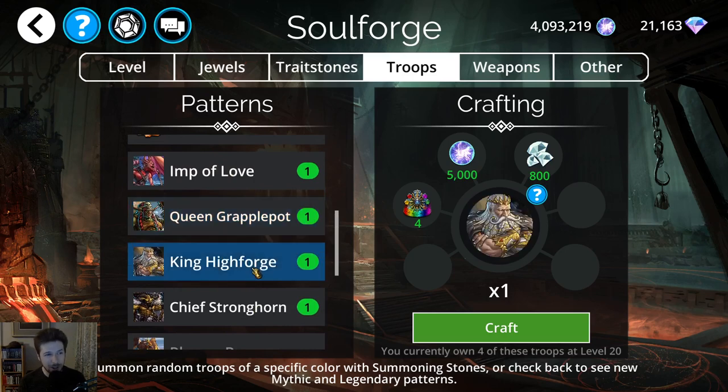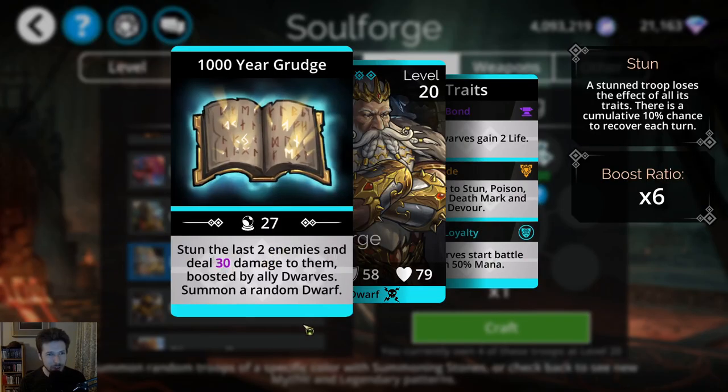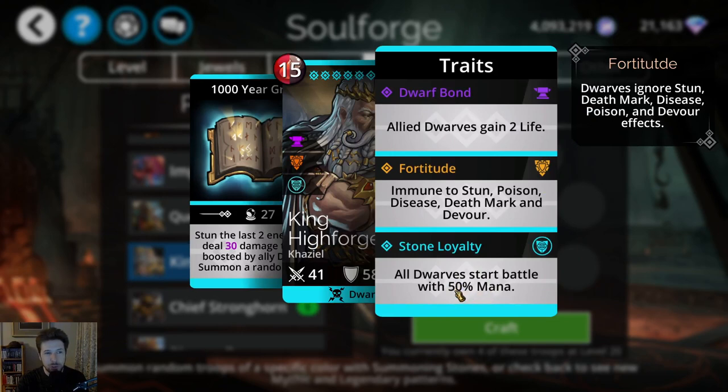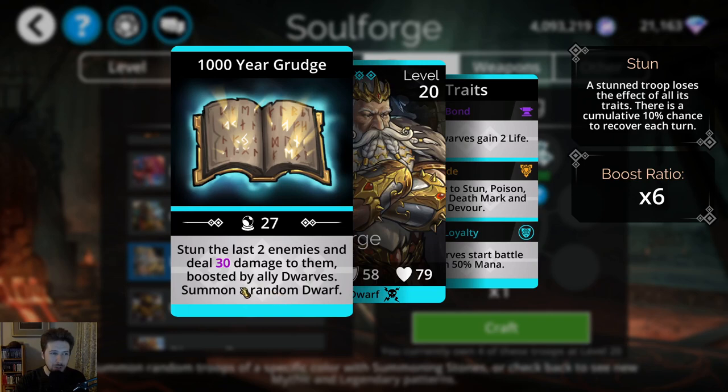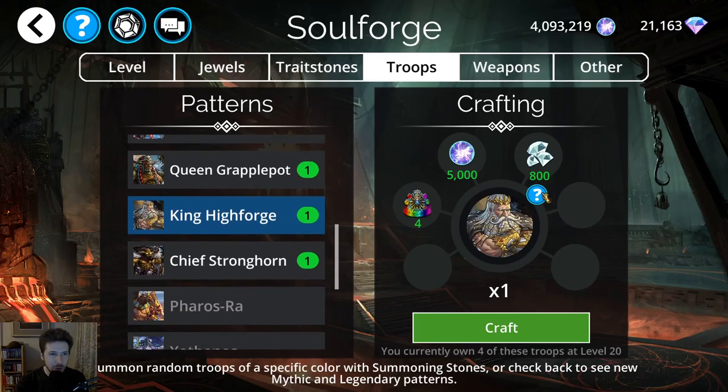If you were to craft a legendary this week, it would probably be King Highforged. It stuns the last two enemies, and I just did a video a few days ago on the Dwarf Class Rune Priest and Dwarf teams. This troop allows all Dwarves to start with 50% mana. If you include it with Dwarven Gates or the Dwarf Hero Classes — Slayer and definitely Rune Priest — those would start with 50% mana if it's in the same team. Plus it will summon a random Dwarf. Not a bad card for a Legendary, but I still don't think it's worth crafting with 800 Diamonds.